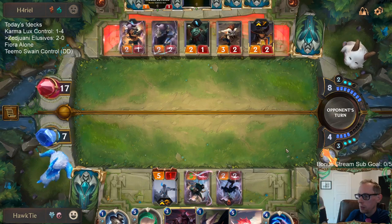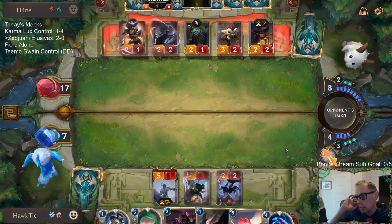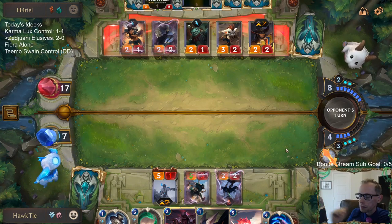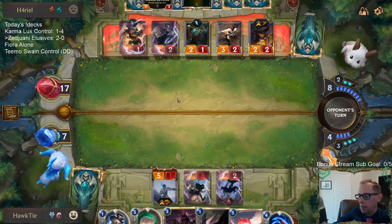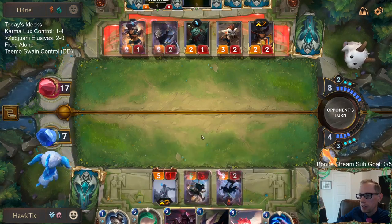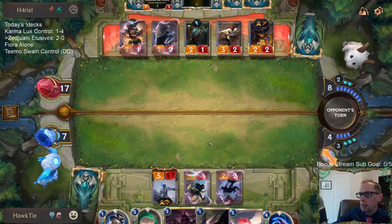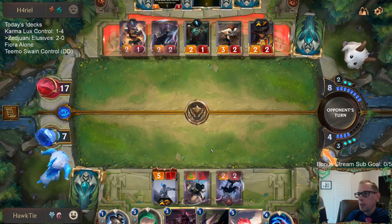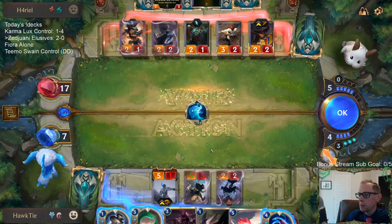I don't really see a reason to pump Zed. I can actually play Zed this next turn, but I'm at seven life. They've got a whole lot of things — that's what I need to be more worried about than being aggressive, because my life total goes down very quickly. The Fury of the North's not too bad. I think this is definitely the worst matchup you can have for the elusive deck.